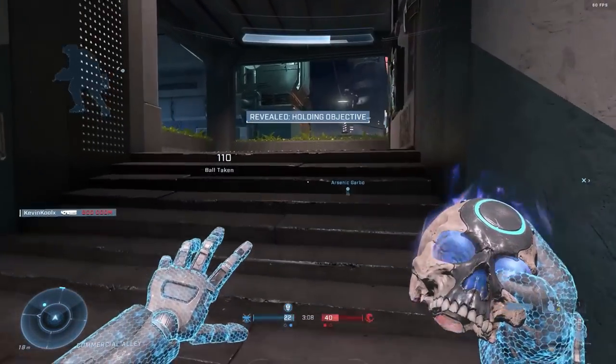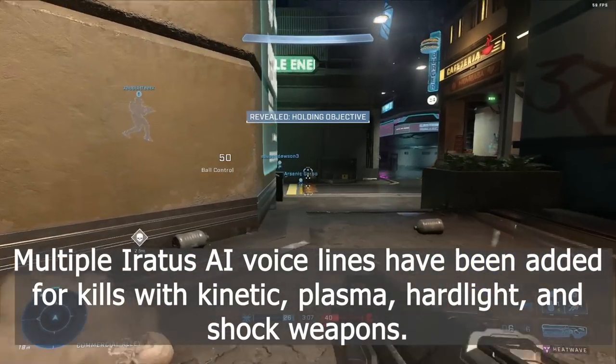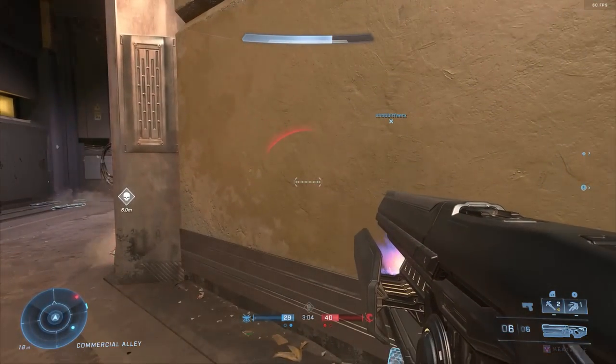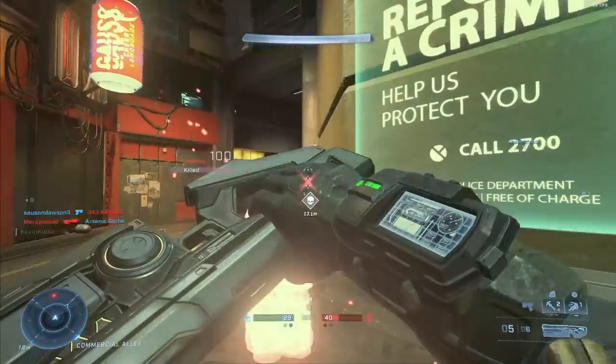The audio was also changed — multiple Eruptus AI voice lines have been added for kills with kinetic plasma, hard light, and shock weapons. Eruptus is one of my favorite AIs, so I'm glad to see he got more content added into the game.